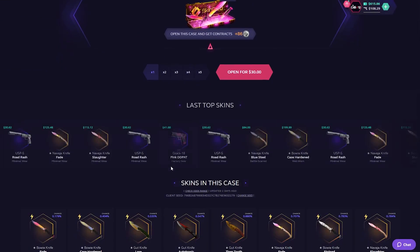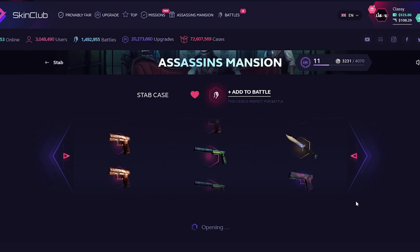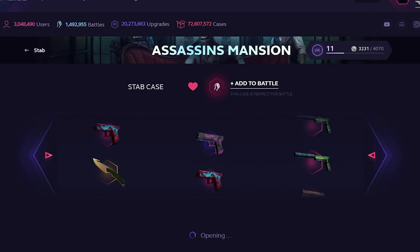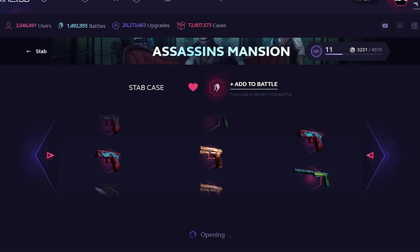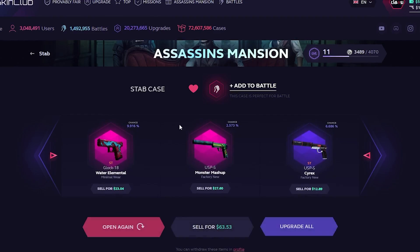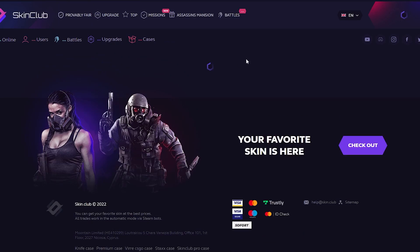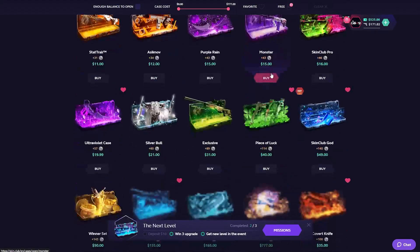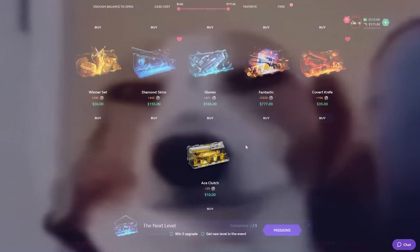Over to the stab case. Pog case. First item we're getting is a glock elemental, mosh pit, and the cyrex. Oh, it's a mashup. Not a great start, honestly. Dude, I had so many hot dogs earlier — it was so good.